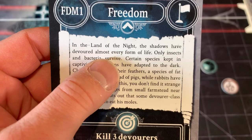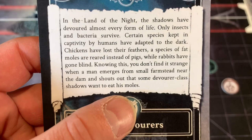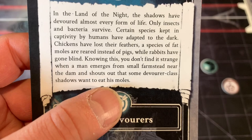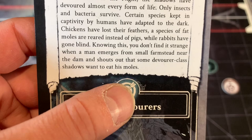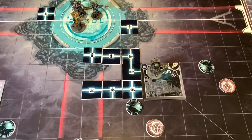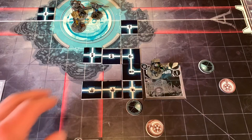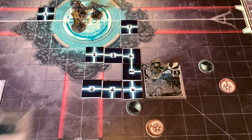The mission is called Freedom. It reads: in the land of night, shadows have devoured almost every form of life — only insects and bacteria survive. Chickens have lost their feathers, fat moles are reared instead of pigs, and rabbits have gone blind. A man emerges from a farmstead near the dam and shouts that devourer-class shadows want to eat his moles. So my mission is to kill three devourers. If I complete the mission, I flip this card and see what happens. Sadly, it takes an action to perform the mission, so I can't do it this turn.